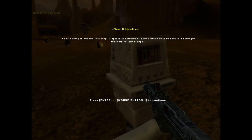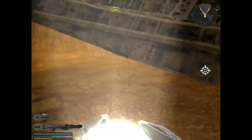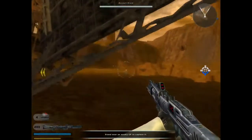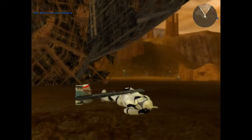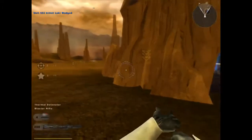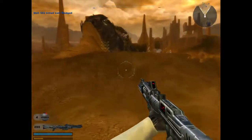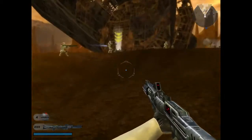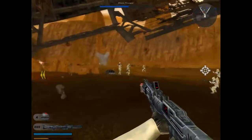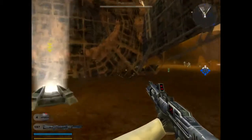The CIS army is headed this way — capture the downed Techno Union ship to secure a stronger foothold for our troops. You can sprint, you can dodge, you can do all sorts of stuff. You have to stay close to the command point, otherwise you will not capture it. Standing close, you can see a little symbol appear and slowly fill up with your color, or drain of the enemy's color if they are in control of it. The green means I'm taking it over.